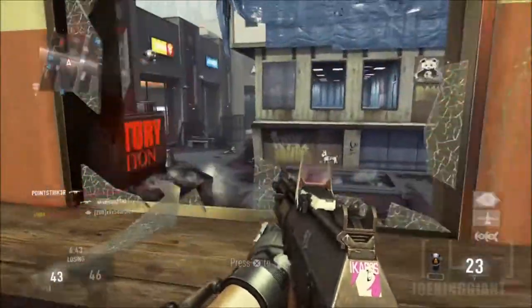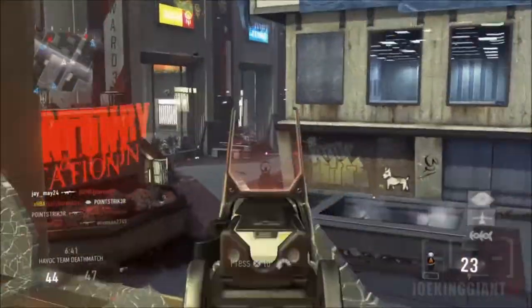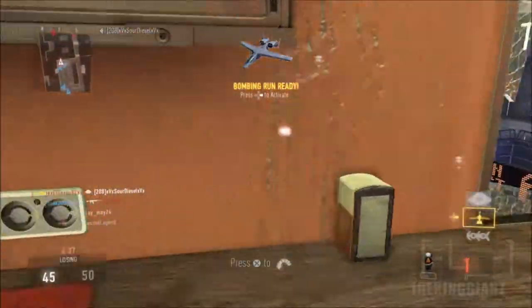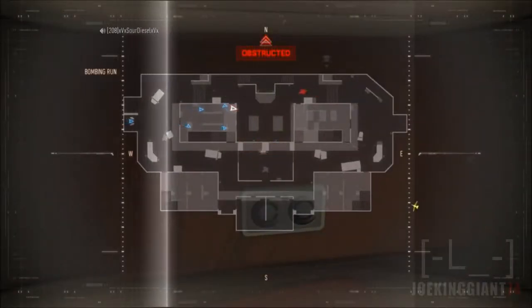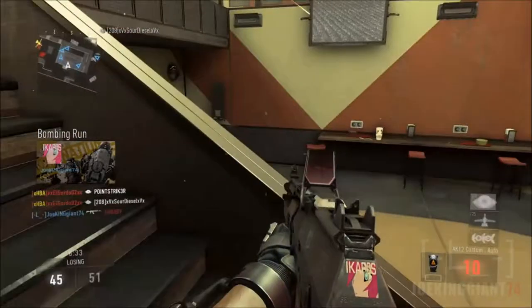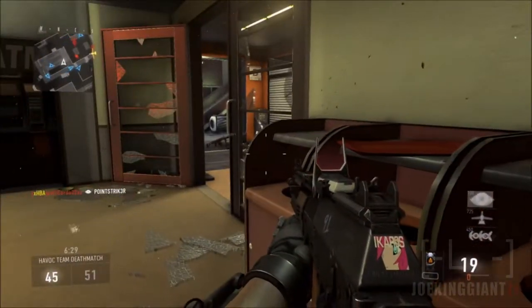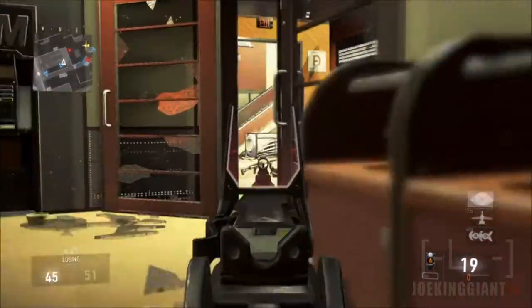Urban looks super similar to Nuketown — two buildings on each side, three pathways. Actually, it's four pathways, but it just depends how you use the fourth one. There are a lot of ways you can use that pathway; you can just jump from one side to another. You should be able to see that a few times in this gameplay.